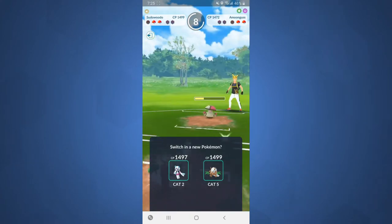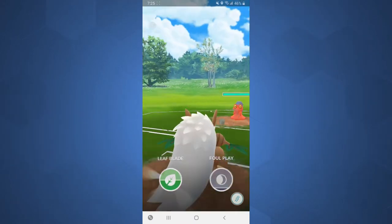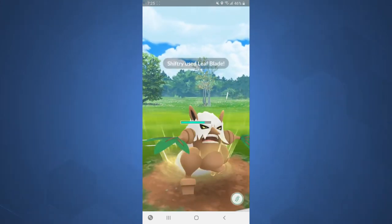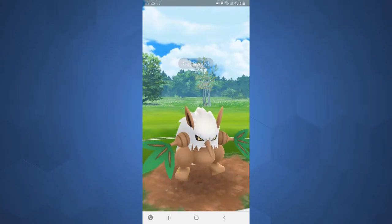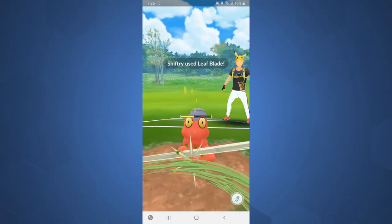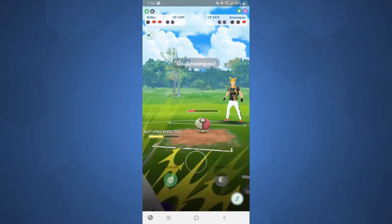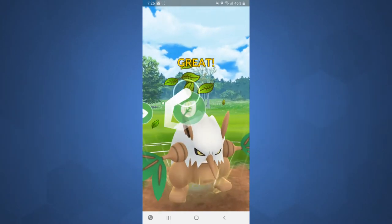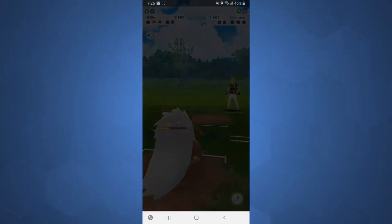His charge move takes me out and I bring in Shiftry — Shiftry is very spammy. He switches in Magcargo, which is a fire type, but Shiftry gets charge moves so fast it does really nice damage. We're already at two charge moves before he's thrown a single one, and those charge moves are doing huge damage to the Magcargo. We're able to faint it down before it gets a charge move. Amoonguss comes in and we get to the Leaf Blade to take it out, somehow winning Game 2 and forcing a decisive Game 3.